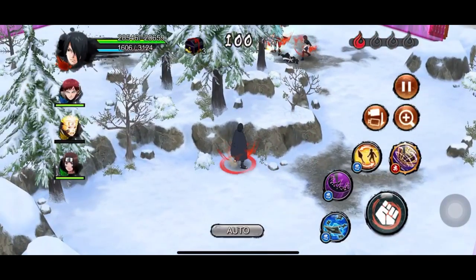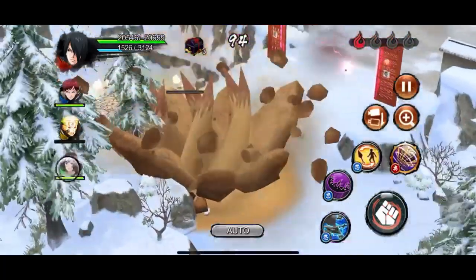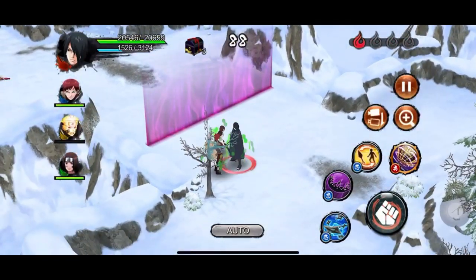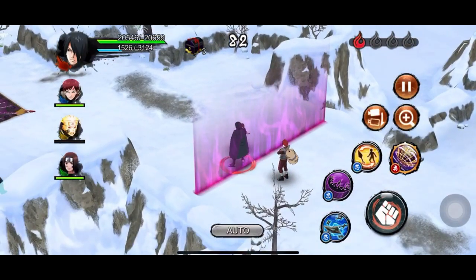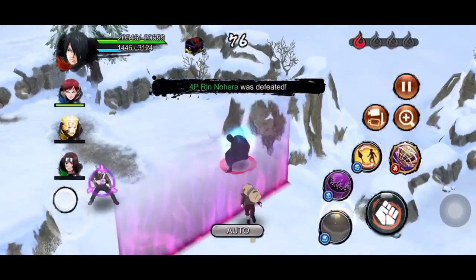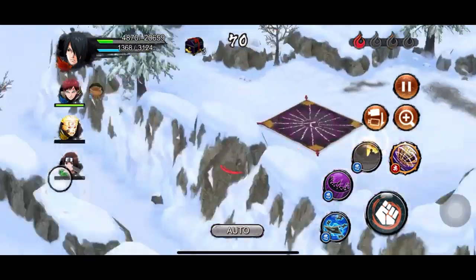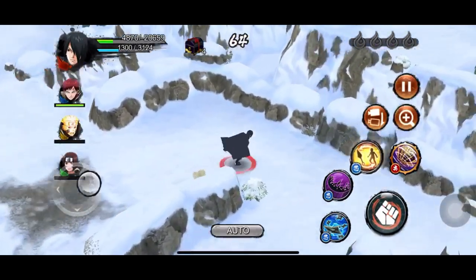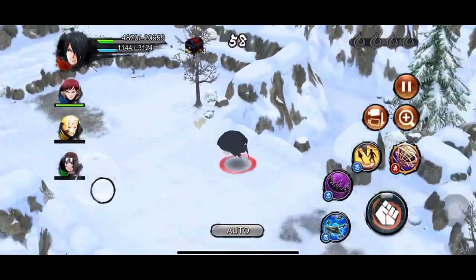Besides the shuriken, he lacks damaging jutsus. His teleport can be used as an iframe but it can be fatal if you end up in front of a defender and get sealed. He doesn't have any in-room mobility or trap clear, so he cannot keep his team together without manual trap clear, which is very time consuming. As the game kept introducing other overpowered defenders and attack mission mains, his ranking gradually decreased. As of now in attack mission he is low A tier, and in defense main he is also low A tier.